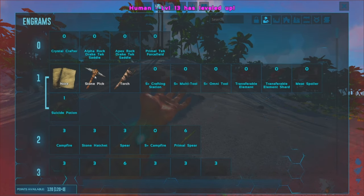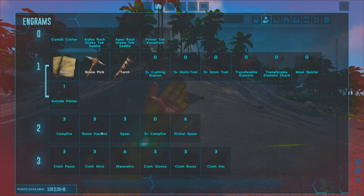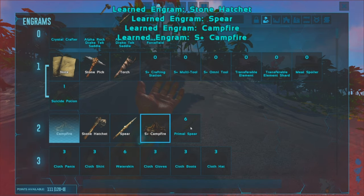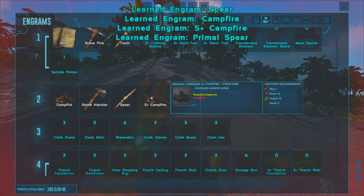Let's go one more into stamina. We already learned stone pick, let's do the hatchet and the spear. As you can see we've got mods like S plus and all that in here.